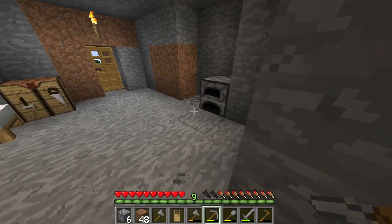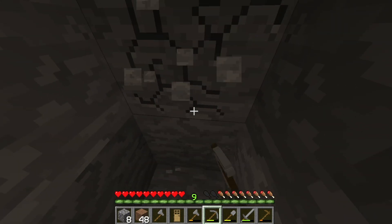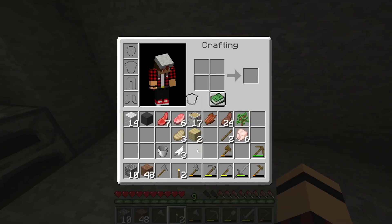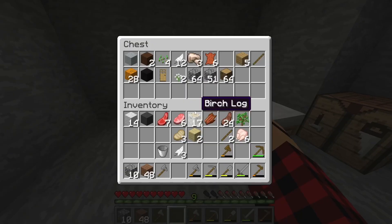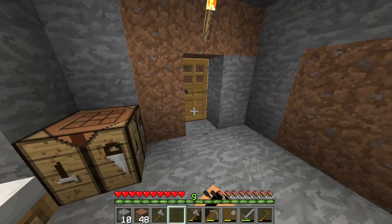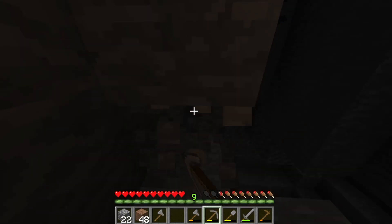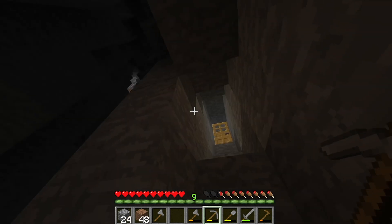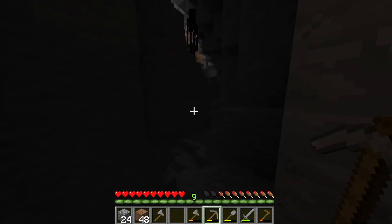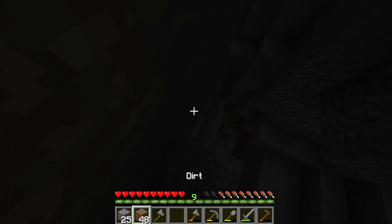I think we might start — yeah, we'll start about here, go into the mountain more, and then we'll just dig down from there. I think that's the plan. We need some more torches as well, actually — we don't have any coal. We'll be alright, we'll just go without them for the moment. Well, we're already into a cave and we've like — haven't even really dug in much at all, which is surprising.